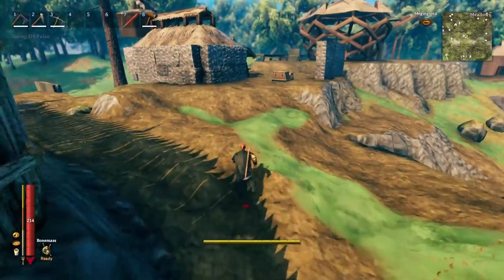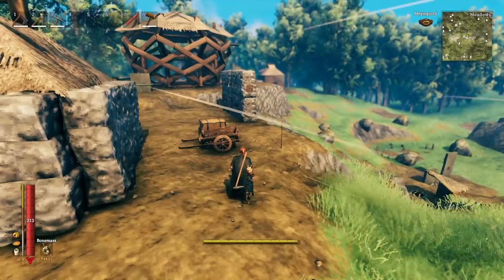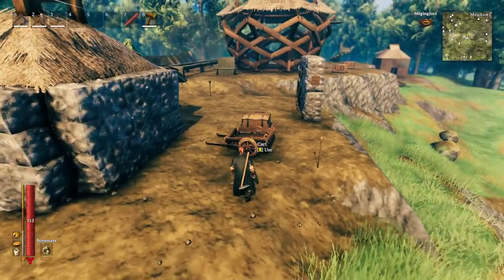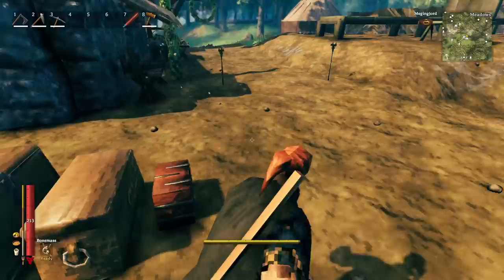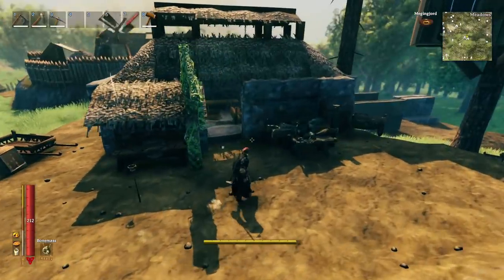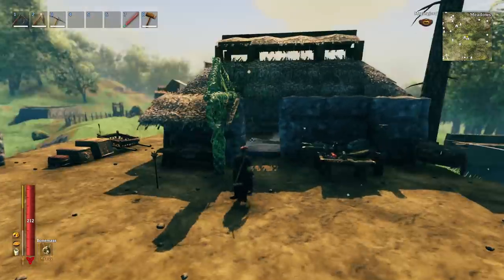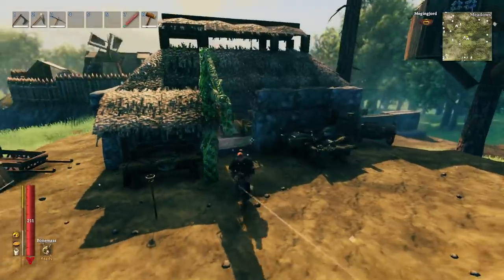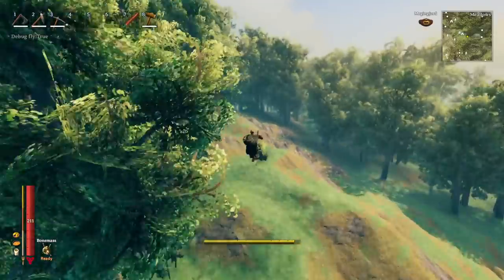Look how quickly that loads. Normally, when I would fly over here before the changes to terrain generation, everything would pop in really slowly — like you just saw that cart do. Now when I fly over here it just loads right in. Large structures would still be popping in; this building may not even have been loaded yet, but now things pop in really quick.